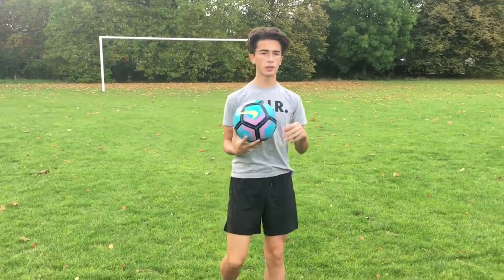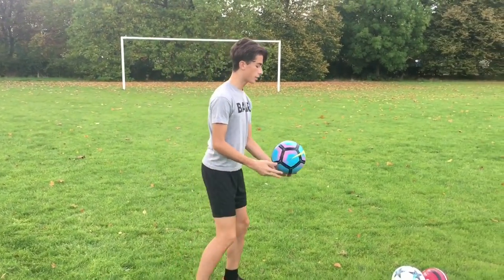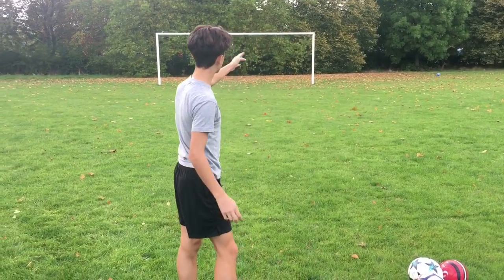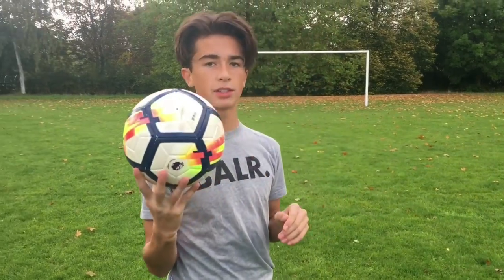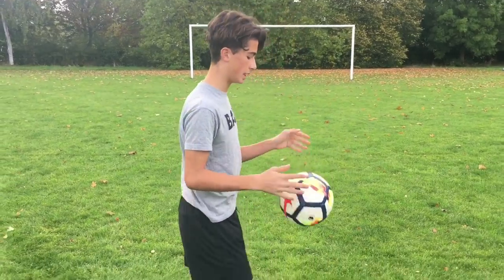Once you can kind of do the flick up, don't go straight onto flicking and volleying right away because that will take ages. Just have the ball in your hands and lift it over you to get connection. Try to aim from the middle to the right of the goal — top bin sort of style. One thing this move requires: you've got to use both feet. Your right foot for flicking it up and your left for the volley, which makes it really hard.